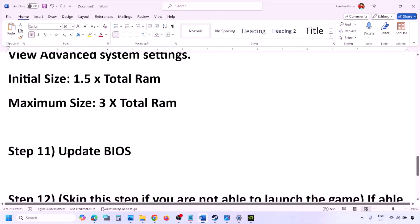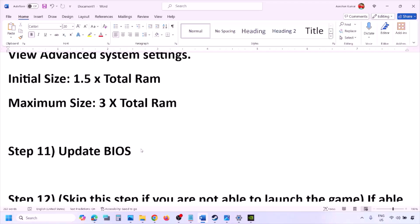The next step is to update the system BIOS. Go to your system manufacturer's website — for example, Dell's website for a Dell computer or Lenovo's website for a Lenovo. Select your model number, find the latest BIOS update on the software and download page, and download and install it. For laptops, make sure the battery is above 10% and the AC adapter is connected before updating. Do not unplug the power cable during the BIOS update.